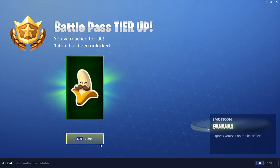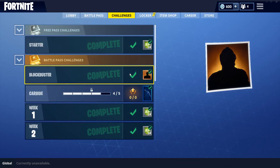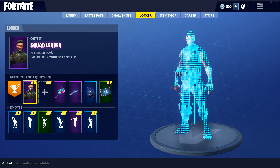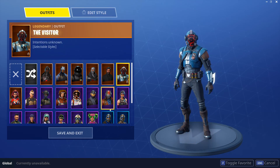In order to get the blockbuster skin called the Visitor and the free tier, you have to complete all challenges from week 7. After you've done those, you automatically complete the 7th blockbuster challenge, which is going to give you automatically this Visitor skin and the loading screen reward called the Visitor.